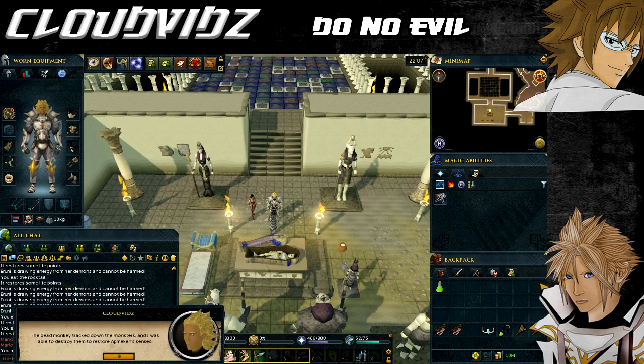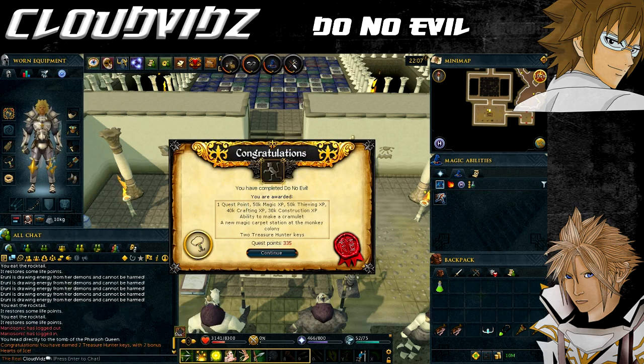After speaking with Sen Lytton she'll thank you, and it will come up with congratulations - you have completed the Do No Evil quest. You're awarded: one quest point, 50,000 Magic and Thieving experience, 40,000 Crafting and 30,000 Construction experience, new magic carpet destinations, the Cramlet with the ability to add other speaking amulets, the ability to upgrade Ava's Accumulator to Ava's Alerta, access to the Chimpice mini-game, the ability to pickpocket monkey knife fighters, access to the monkey colony, one free elite clue scroll with Ava's Alerta (found in Morytania, the iceberg, Isafdar, or Lunar Isle), two treasure lamps, and two hearts of ice.